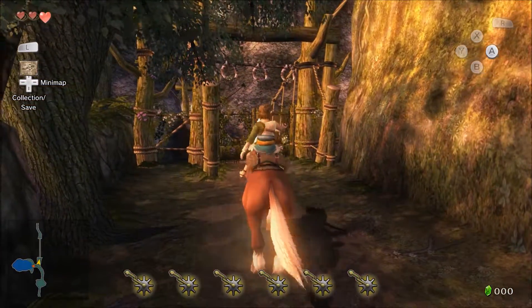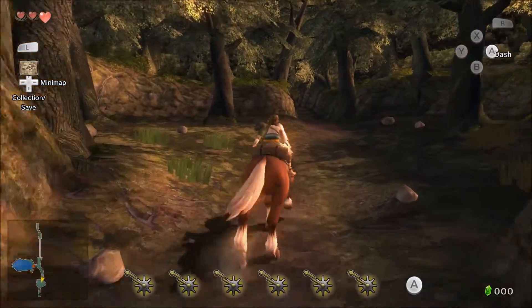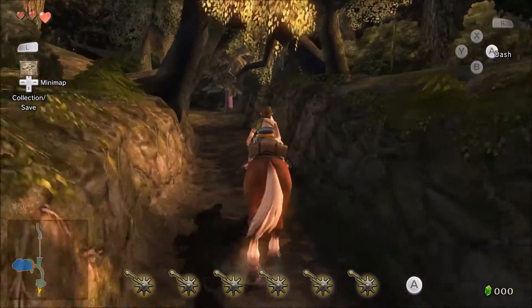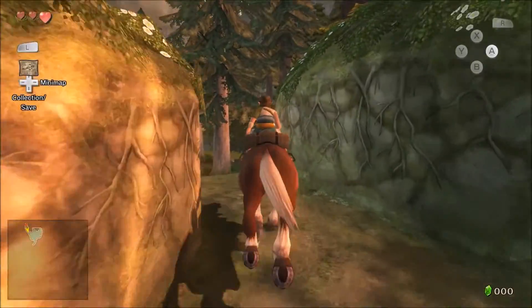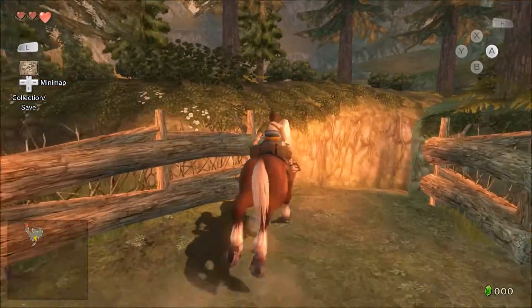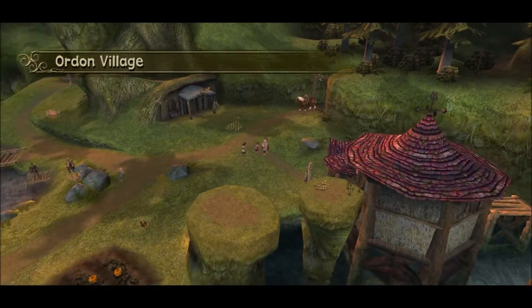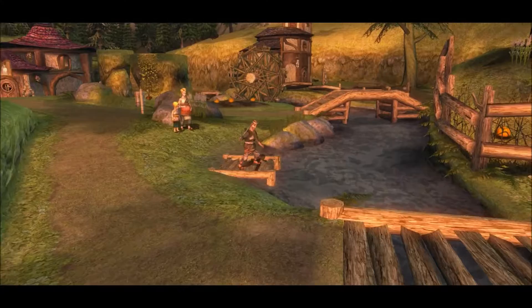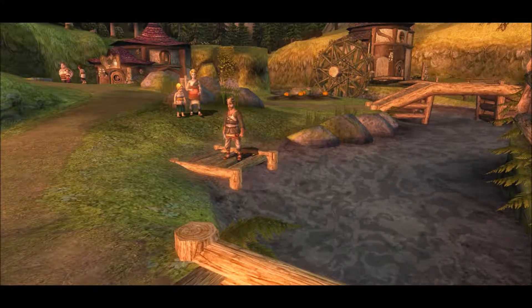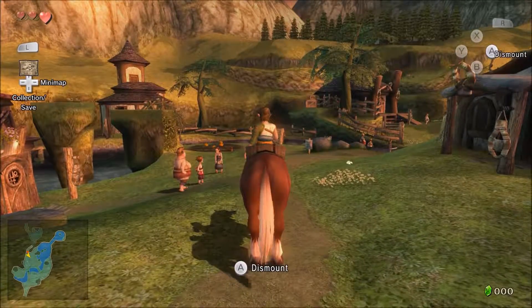If Epona is very far away out in the field, you just pick the grass and blow into it and Epona appears. It's really useful, though it sucks that you have to find that grass to do it. Right here is Ordon Village — it has really nice, peaceful music, exactly what I'd imagine for this village.